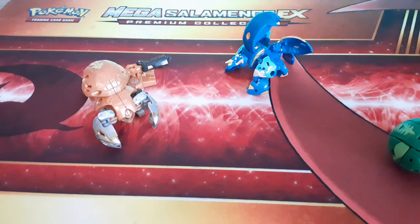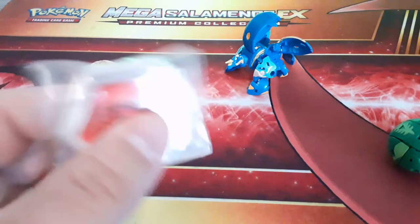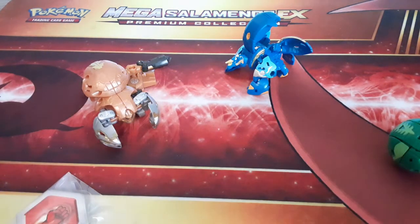Just to note, Aurelus Bakugan cards are not going to be translucent, which is a bit weird. We've got instructions and the cores in a separate little compartment - oh, I didn't see that. They put the cores in their own little section. Lovely.